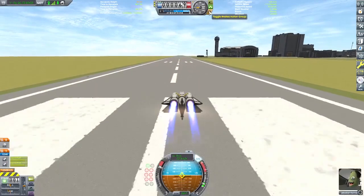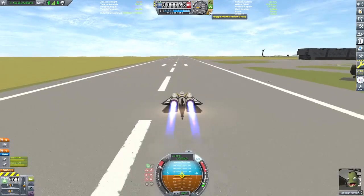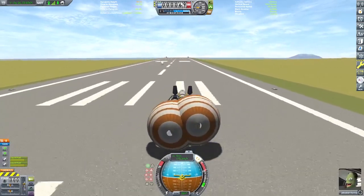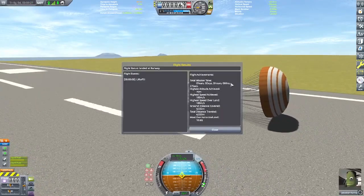On this run, with SAS on and full power out of those whiplash engines, trying to keep it as tried and true as I can — this is the best run out of this vehicle, aptly named the Gonzo Speeder Mark 1. We are able to keep it right here on the runway, and we get 180 meters a second. That obviously beats out 150, but I didn't want to stop there.